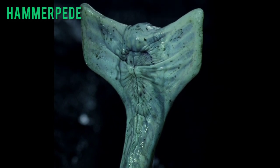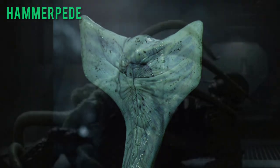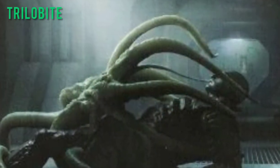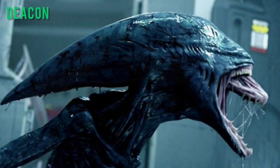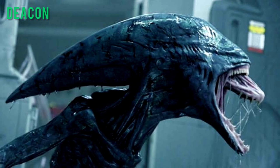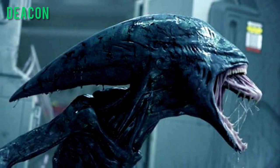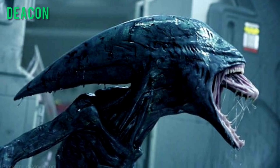Hammerpede — worm or snake-like creatures resembling a mix of a facehugger and chestburster. Trilobite — an enormous facehugger-like creature that serves a similar purpose. Deacon — a xenomorph-related creature that shares many of their features, such as having an extended head and an inner jaw. It was born from an engineer that got impregnated by the trilobite.